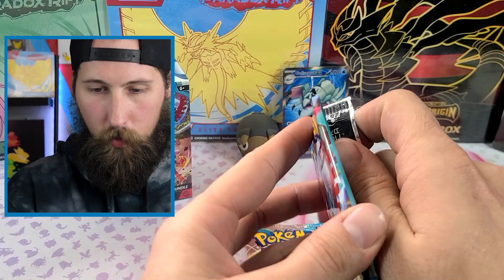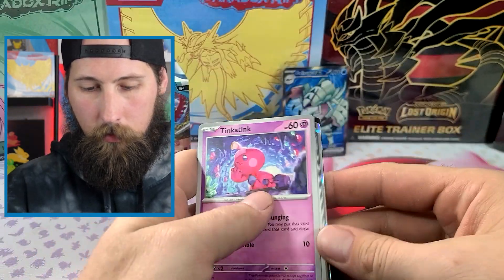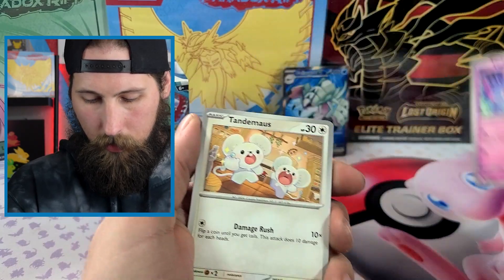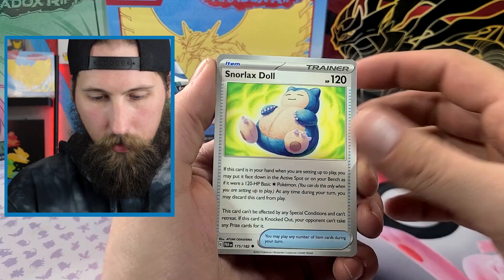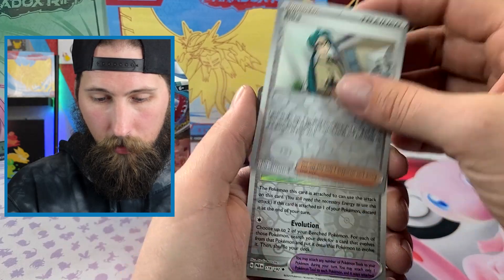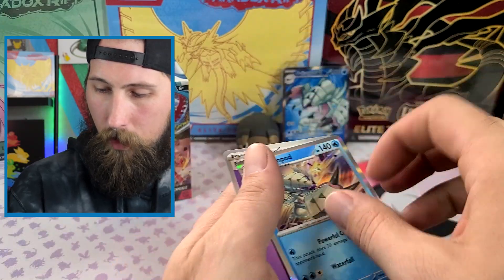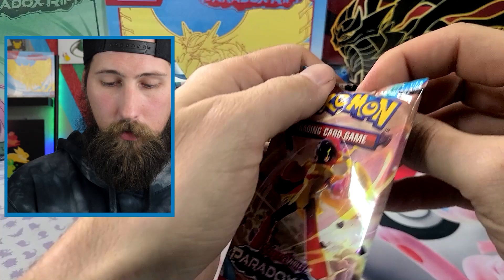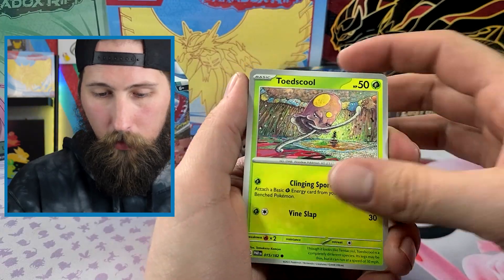Pack number two — code card again. Tinkatink, Tandemaus, Dwebble, Whismur, Snorlax Doll, Tinkatink, Tatsugiri, Rika TM Evolution, and another Gliscor — ironic, just not as cool, it's a regular holo Gliscor. Another Tandemaus — got the whole family.